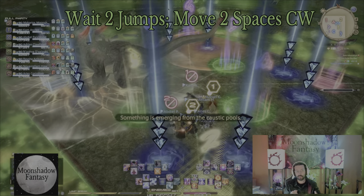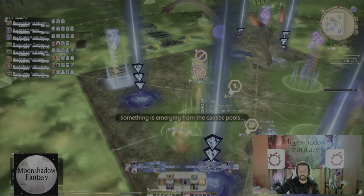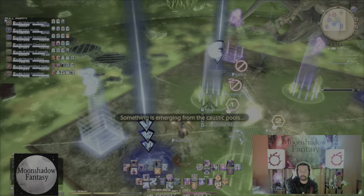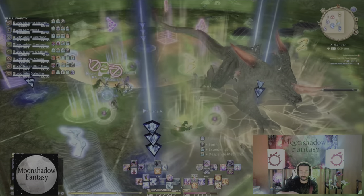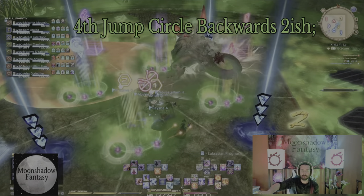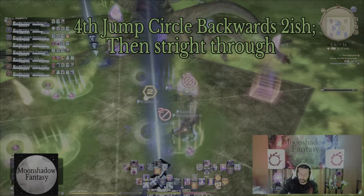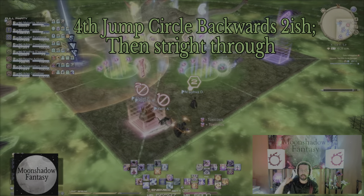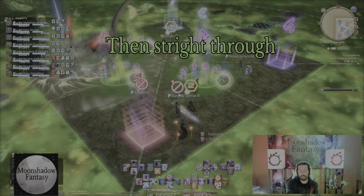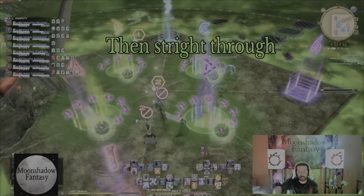Always on the second jump, that's when we start our movements, regardless of pattern. On that second jump we move clockwise about two pizza slices, staying on the inside or on the markers. Then we move on the fourth jump — that's when we move counterclockwise back towards the way we came and head straight back to avoid any other movements.